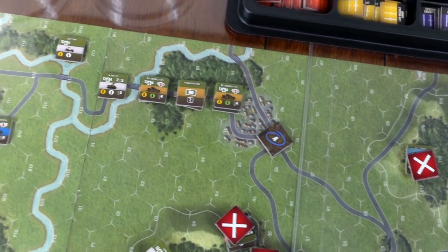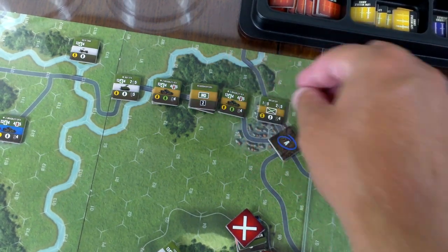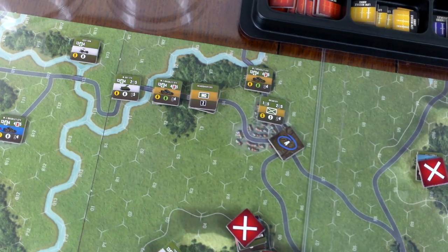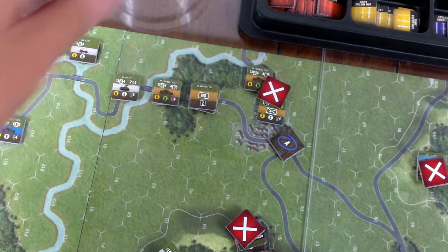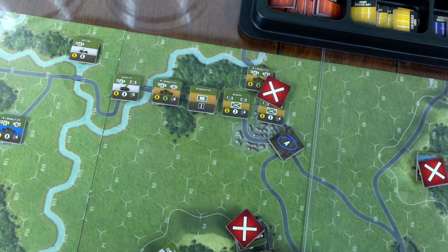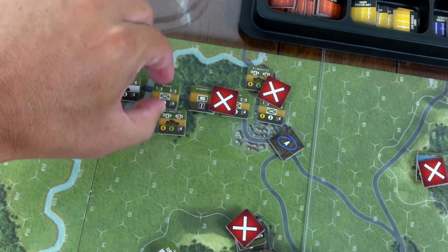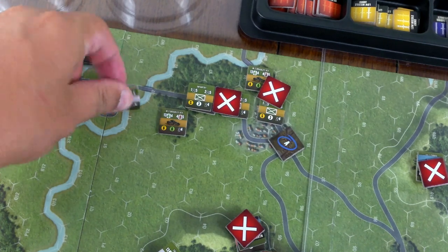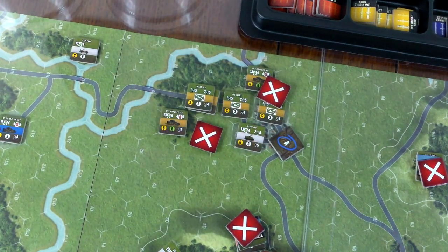I want to start taking up some defensive positions. This guy's going to drop this guy off — he can immediately move one space. He only has half his movement points left, since it spends three to do any pickup or drop-off. He'll move over there — ops complete. Same thing here: this guy will drop off, and he'll stay there, moving one hex. All these markers indicate everyone's moved. That was quick and dirty.